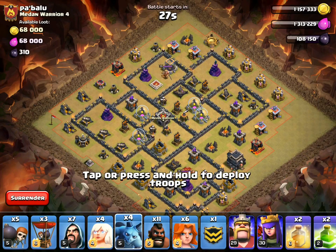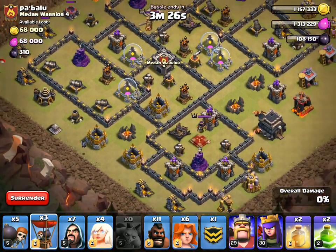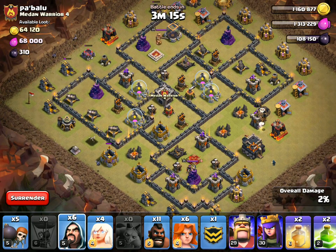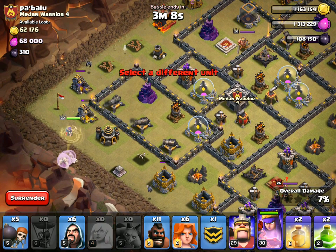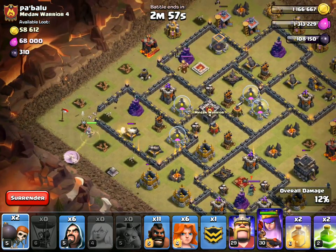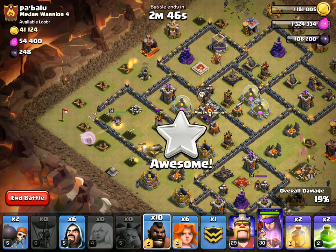Let's start off with these minions — one on each of these, one up top, and then one on the gold storage. Minion, minion, minion, minion — now balloons. One, two. One there. Come on, get that down. Excellent. See the wizard there. Start the queen walk. Queen — one, two, three, four. Test wall breaker. One, two. All right, that'll get it opened up. Everything looking pretty good. The queen should go in as soon as that cannon goes down, at which point I'll go ahead and drop this hog right here to get the CC lure.